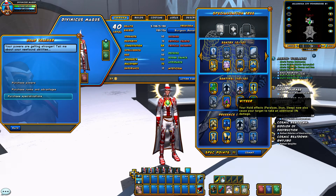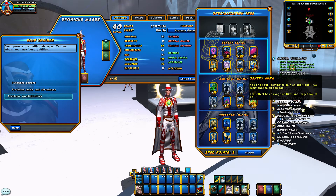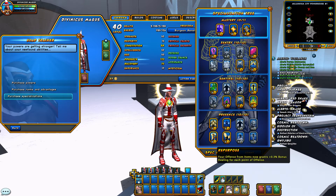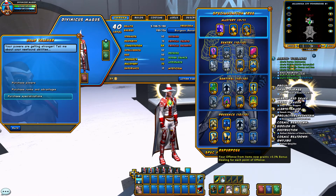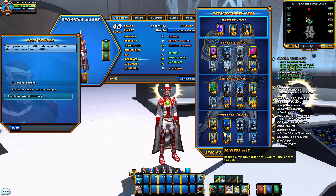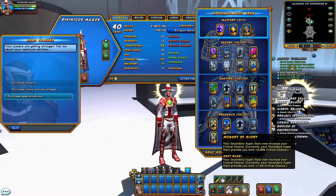Now we go to Sentinel Precise — we're going to take three. Century we're going to take three as well. Fortify we're taking two and Reinforce we're taking two. So Repurpose: our items now grant healing bonus, so the better items you have the more healing bonus you have. Selfless Ally: healing a friendly target heals you for 10% of that amount, which is important in cosmics because you don't have time to block very often — you want to keep the healing poured on. Brilliance covers critical heals, and Moment of Glory secondary super stats increase your critical chance, which increases your critical healing chance.